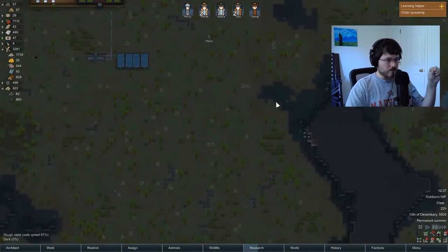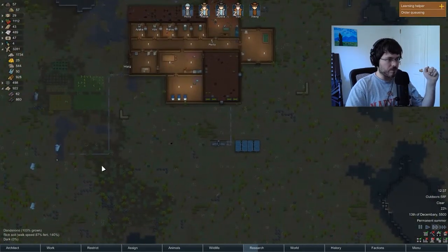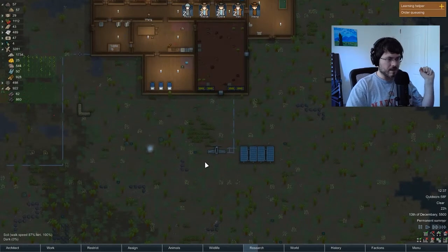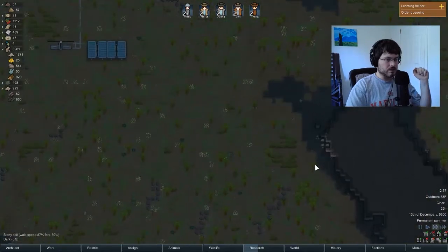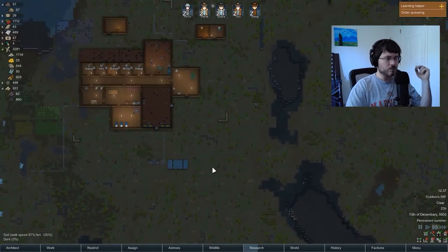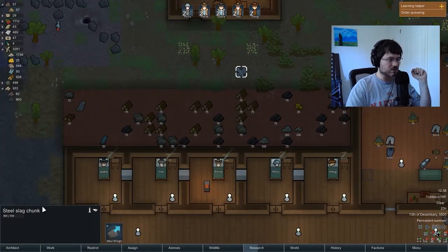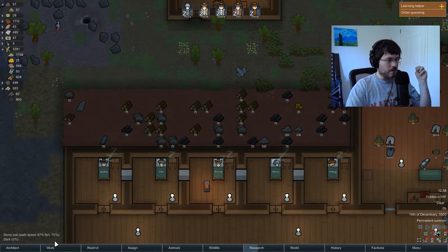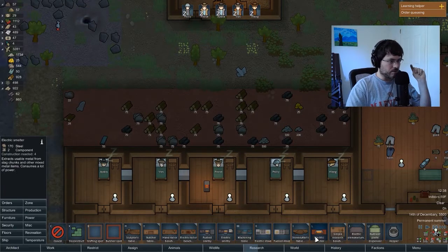What do we want to do now? We want to get more steel. It's always good to have more steel — we already had to rebuild one of our turrets when it got attacked, and obviously the resources here are finite. There is a way to produce more steel — you'll notice around the map you'll see things like a steel slag chunk. There's a building under production called the electric smelter, which allows you to make steel out of those slag chunks.